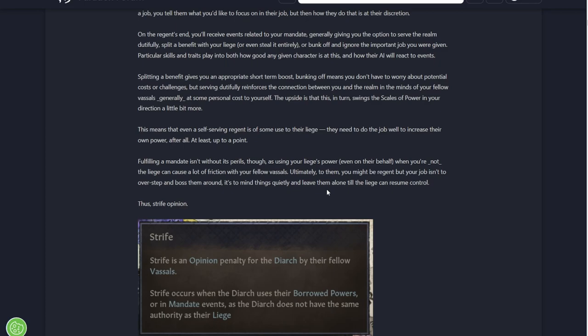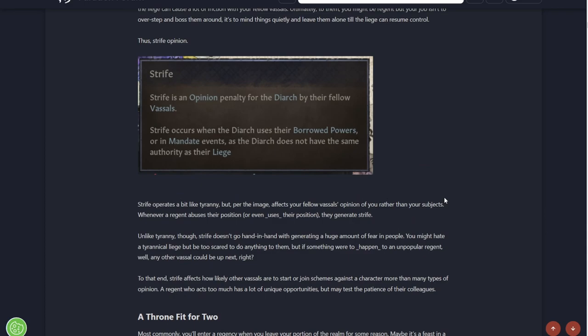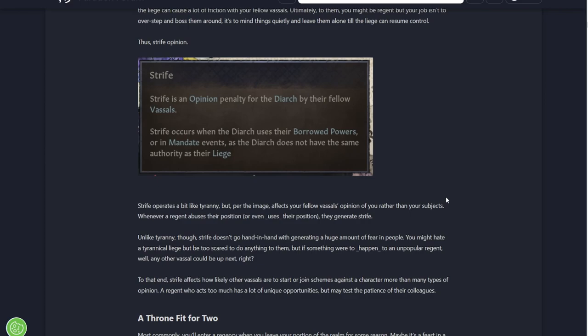You definitely want to decide which way you want to do it - spend your resources for future benefit, or bunk off and get some bonuses right now. Fulfilling a mandate isn't without its perils, as using your liege's power, even on his behalf, is going to cause friction with your fellow vassals. Ultimately, your job isn't to overstep and boss them around - it's to mind things quietly and leave them alone until the liege can resume control. Thus, Strife Opinion - an opinion penalty for the Regent by their fellow vassals.